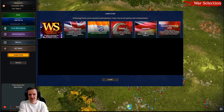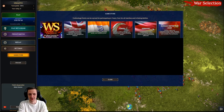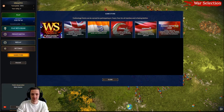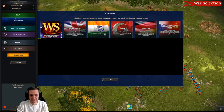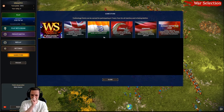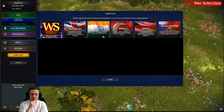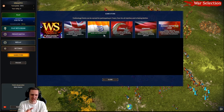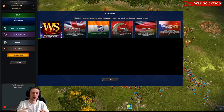Which nation you choose will give you some advantage over other players. For example, Germany gets super heavy tanks and extra long-range artillery. India gets some special soldiers, tanks, and wildlife power. It's very interesting — there's something for everyone to choose from depending on what you're looking for.